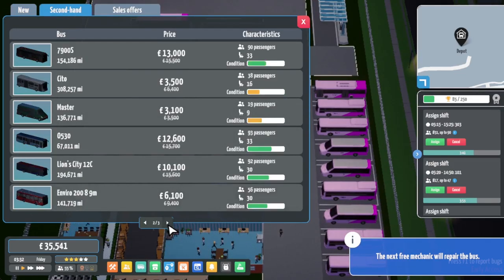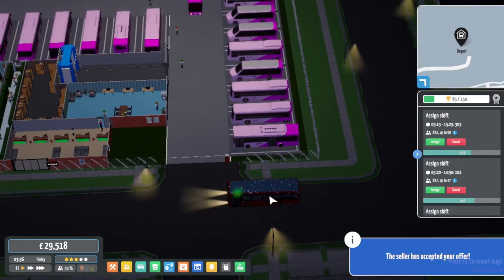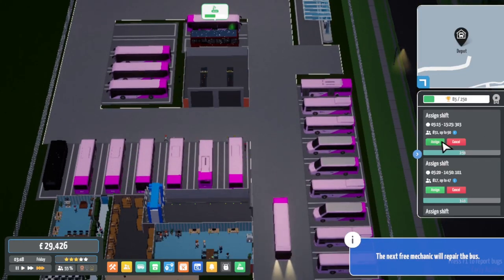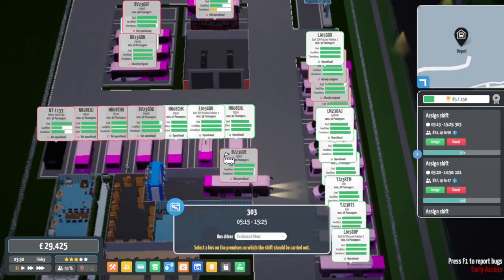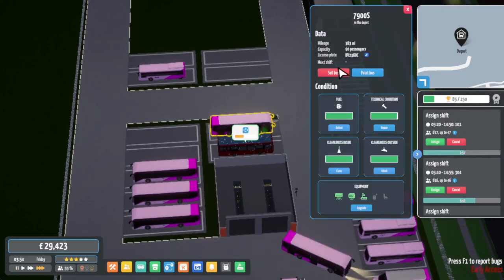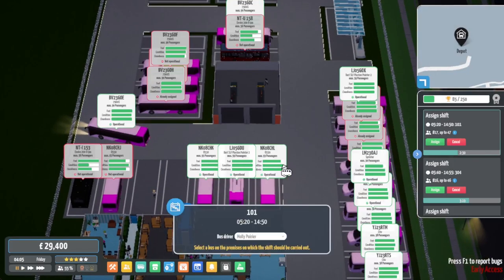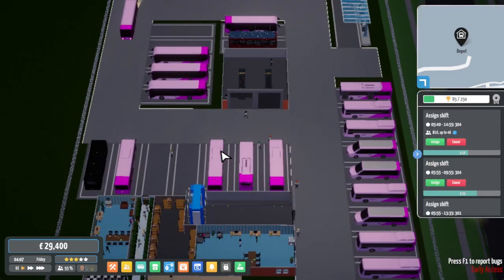Let's get one more - there's one there actually in a red livery, so this could be a potential next London vehicle. Let's get those repaired up and good to go. We have quite a lot of buses now and aren't really utilising them all, which is fine because we can introduce more routes. The 303 definitely needs full-size buses. The 7900 is ready to go. The 101 - we'll get another Citaro on that. When we unlock the modded Citaro 0530N it will have doors on the correct side of the road.